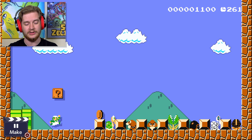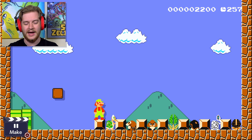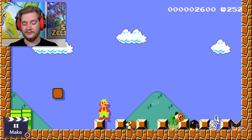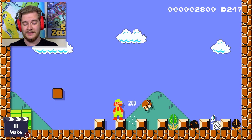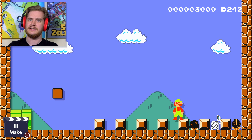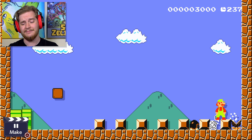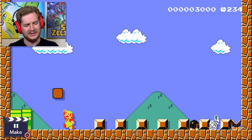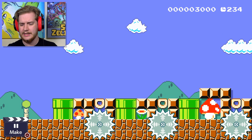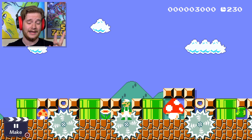Moving on, we've also got the fire flower. As you can see, it bounces along the ground and when it hits something it destroys it. It can destroy any number of enemies and piranha plants. However, there are some things it doesn't affect — things like buzzy beetles, dry bones because it's already dead, and munchers. Munchers are going to come up a lot in this video because there's a lot that can't do anything to a muncher. Just like the super mushroom, this allows you to take additional hits — two additional hits.